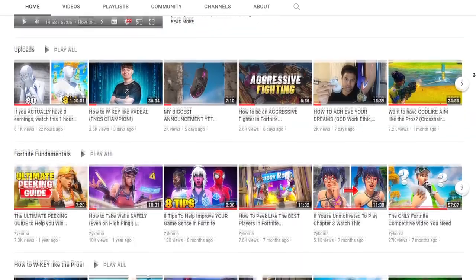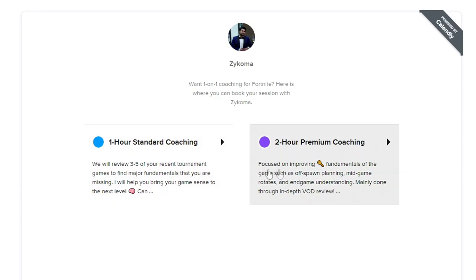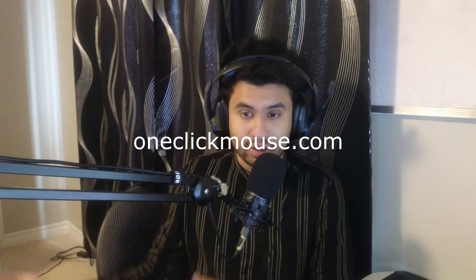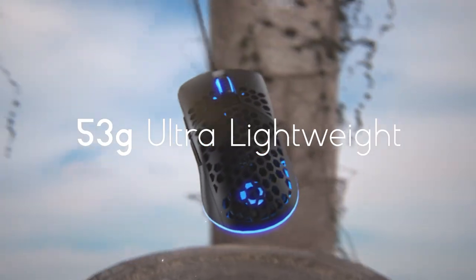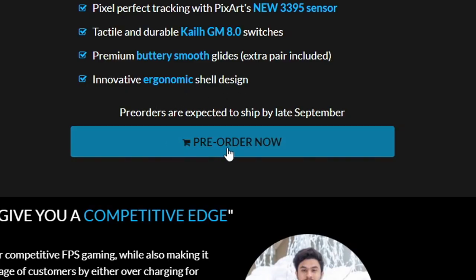If you want to support the creator on your screen so I can continue to post free valuable content on YouTube, check out the first links in the description. The first offers one-on-one private coaching with myself where you can get better at a rapid rate and learn what your mistakes are from a professional. The second link offers an esports-grade mouse from oneclickmouse.com — my very own gaming brand — the Aspire Pro, high quality at an affordable price.